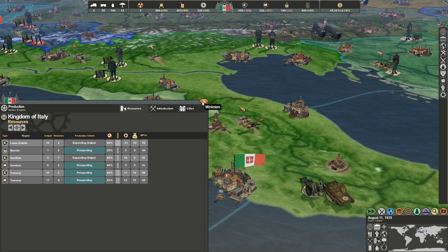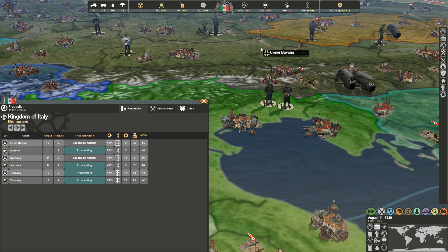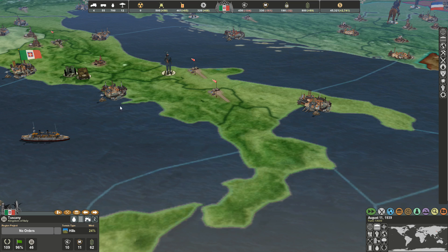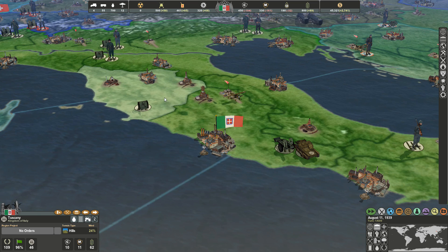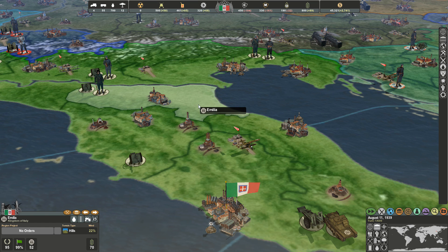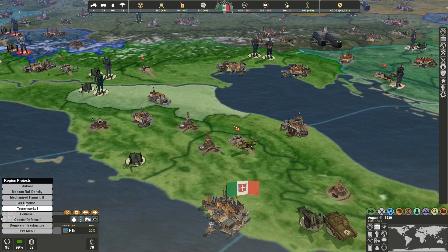That's one thing I love about the newer ones compared to the older ones. Resource production covers coal, metal, and oil. To get more food, you actually have to click on the province and build things like mechanized farming, enclosed farms, and so on — basically increasing agricultural production through specific infrastructure improvements via the region projects tab.